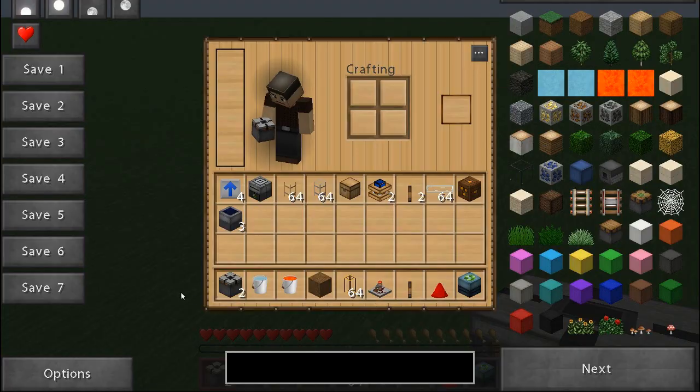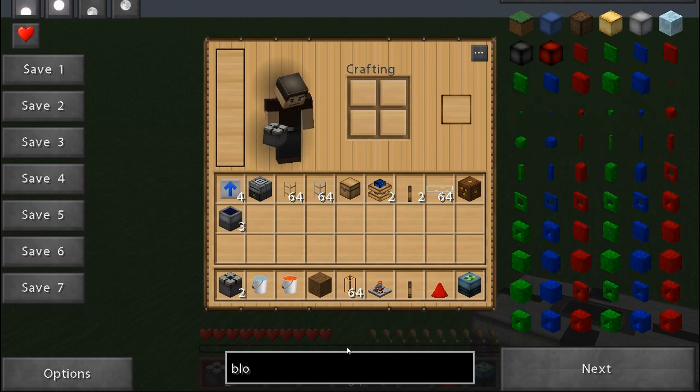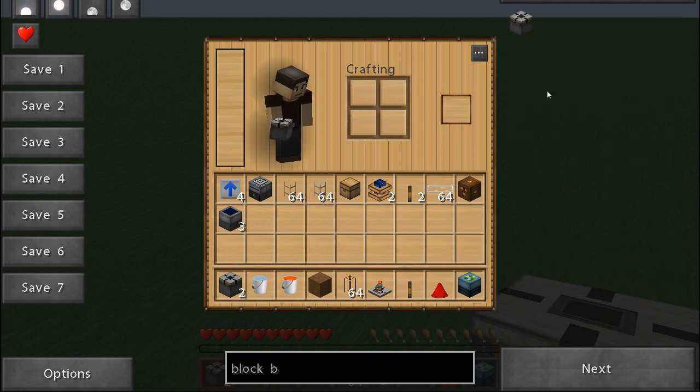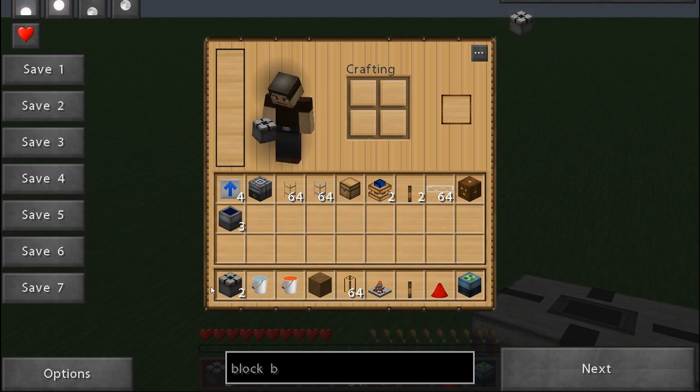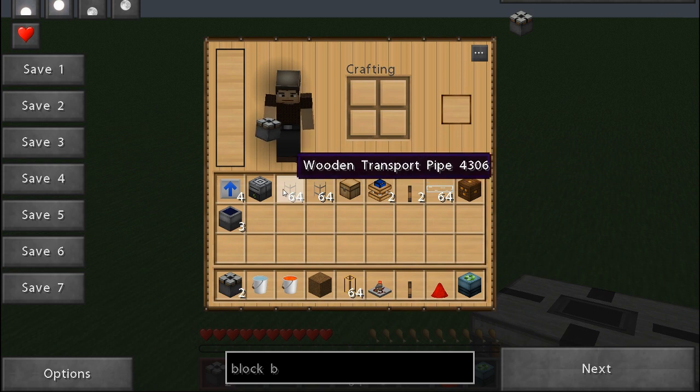A couple of things. If you don't know how to make something, for example this block breaker, you can just type it in here until you see it, then hover over it and press R, and it'll show you the crafting recipe. Also, all the things you see here is everything that we'll need — might not need as many of these pipes, but whatever.